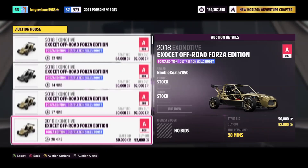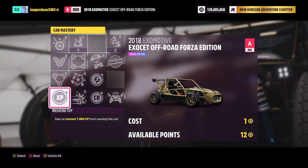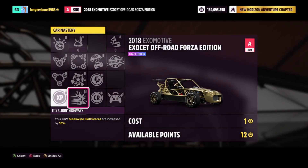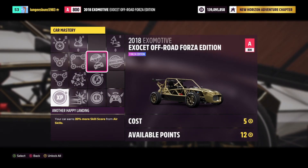You can also get the 2018 X-Motive Off-Road Forza Edition for 92,000 credits in the auction house. The skill mastery tree includes 25,000 credits back and two regular wheel spins, so this car is definitely a good option — you can end up getting two regular wheel spins for around 65,000 credits.